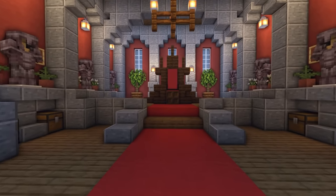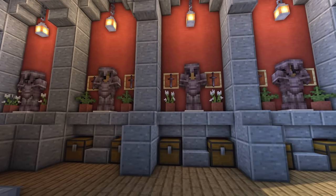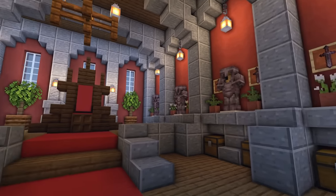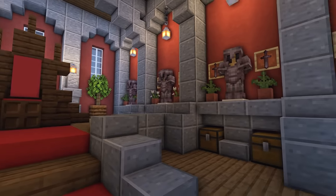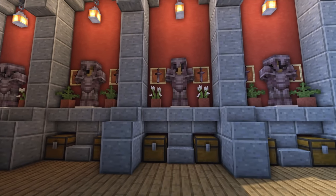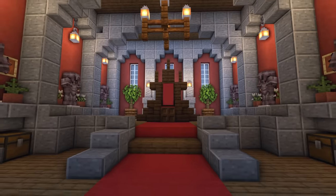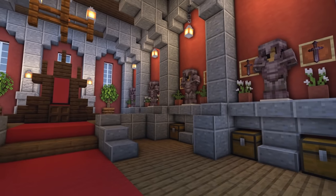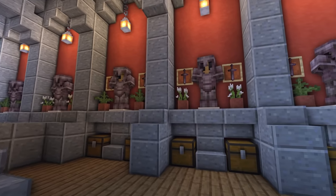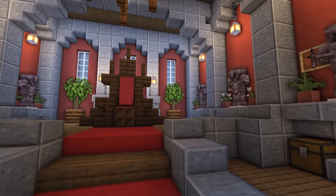We've got our carpet leading up to the throne, the red walls, and some decorations on the side. If you're doing this in survival, I wouldn't suggest using Netherite for your armour stands — this is just for showcase purposes. But I would suggest putting some armour stands there, maybe with some iron armour, because they really add a nice feature to the side of the walkway.